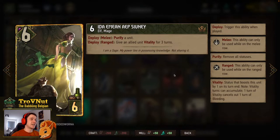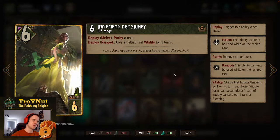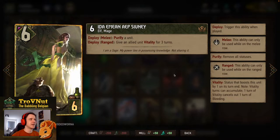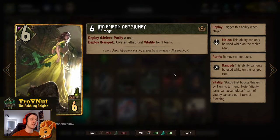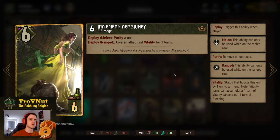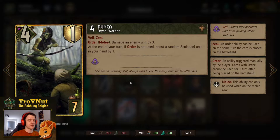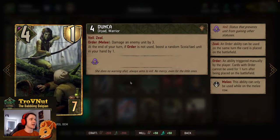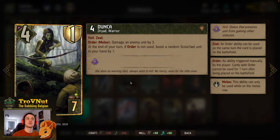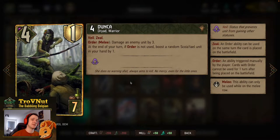Then we have Ida, our third purify option, which also lets you purify an enemy unit — something Dryad's Caress does not allow. 6 power for 6 provisions, the only elf in this deck. If you don't have a purify target you can put her on the ranged row to give an allied unit vitality for 3 turns. Next, Dunca — a Dryad, 4 power for 7 provisions with 1 armor, has Zeal on her order. At end of your turn she boosts a random Scoia'tael unit in hand by 1. Her order lets you damage an enemy by 3, but then you lose the passive hand-boosting.